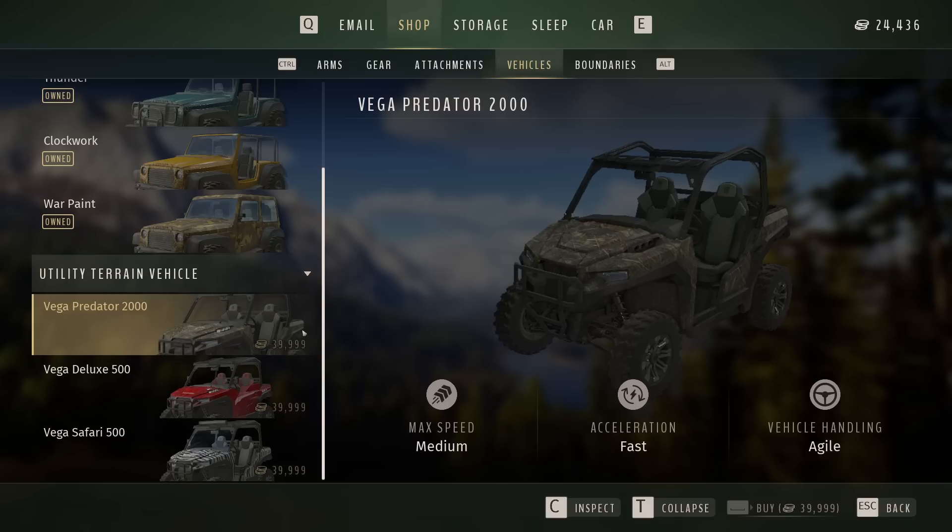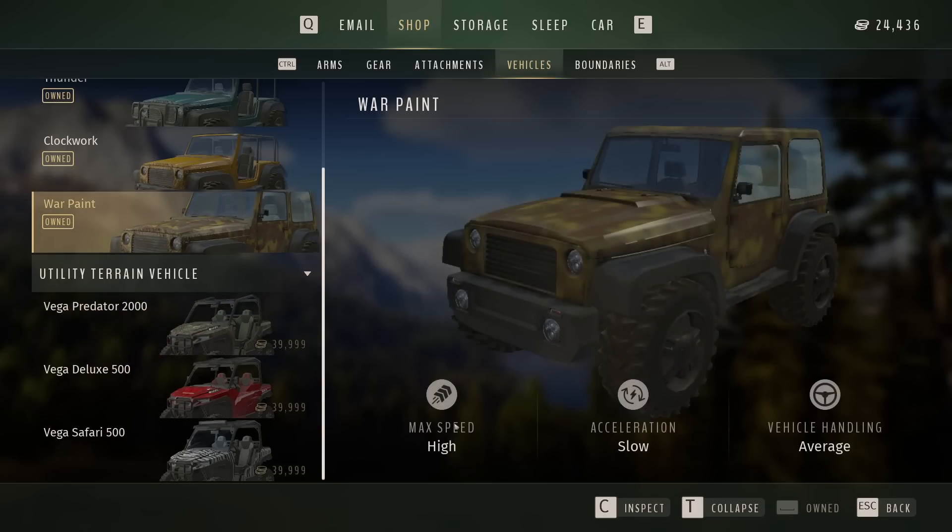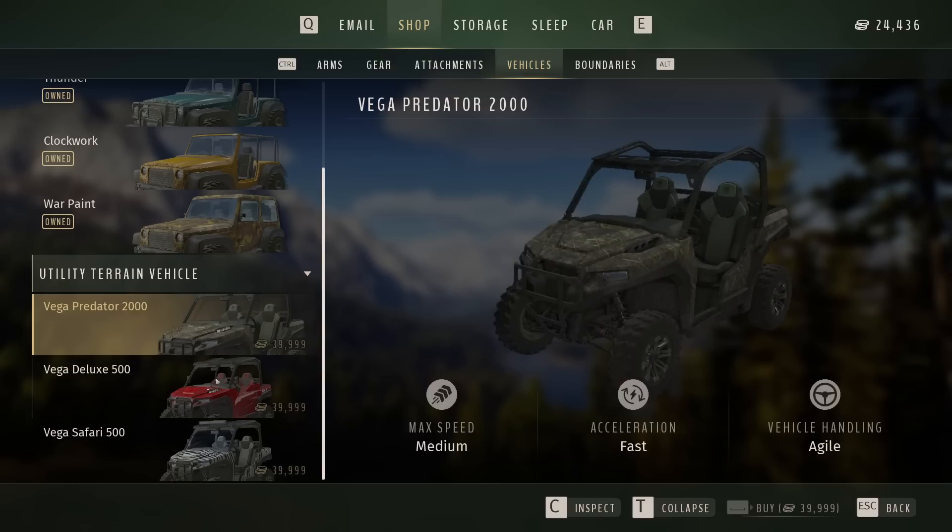While that's expensive, I actually like that we're going to have a reason to try to make money beyond a couple thousand to tax things. The UTVs have a max speed rating of medium, acceleration rating of fast, and vehicle handling of agile. Compare that to the Jeeps - max speed is high, so the Jeeps are going to be faster, but they're slower to accelerate and average handling, so not as good to handle as the UTVs.